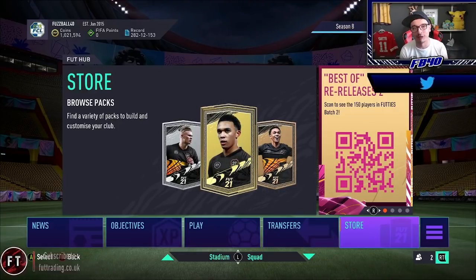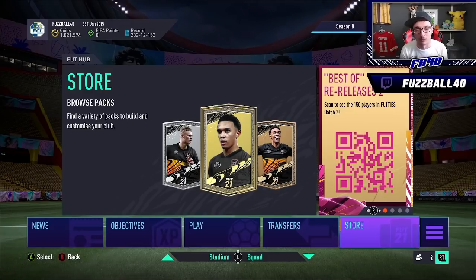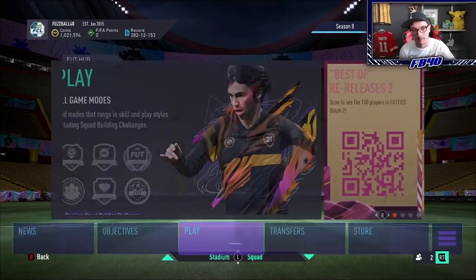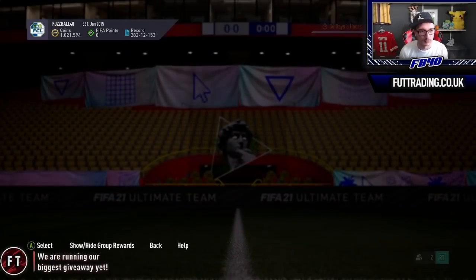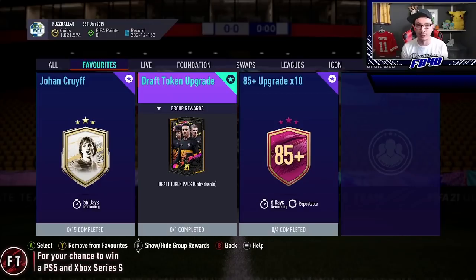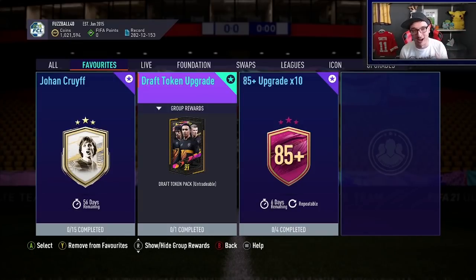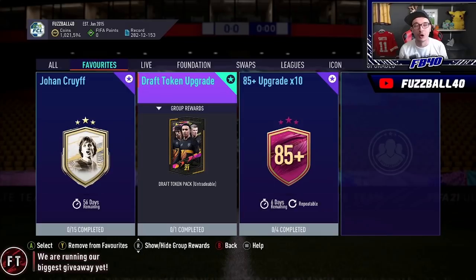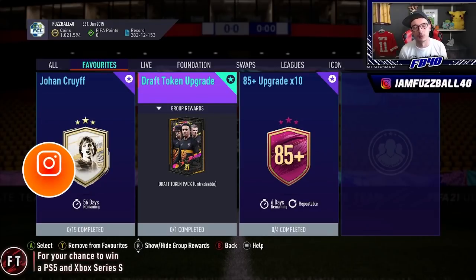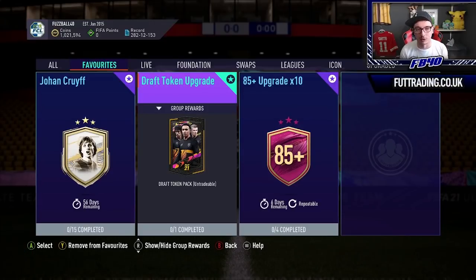This video leads on from that one because EA have re-released the 85x10 SBC for another week. For those who don't know, it's pretty much free fodder all the way around. Use a draft token — costs about 4k — to get yourself fodder. Even if you lose in the first round you get a draft token back or a minimum of two gold packs. No matter what, you're guaranteed profit from the draft token — you cannot lose.